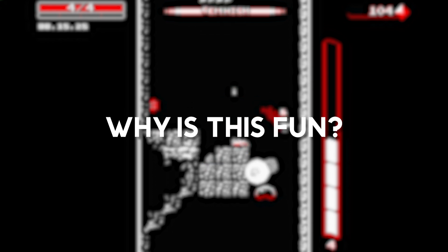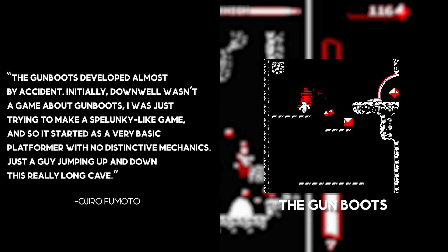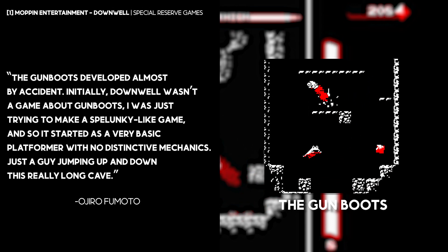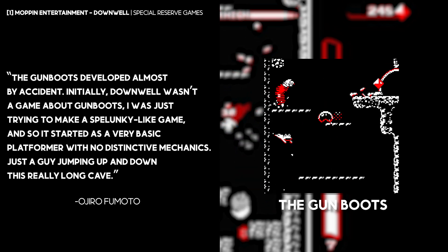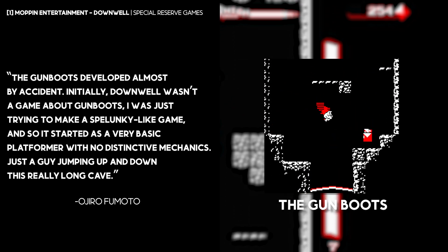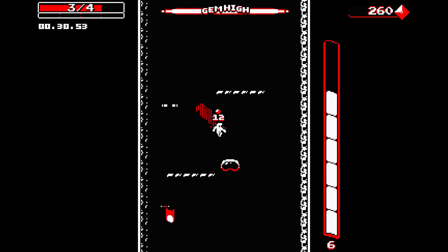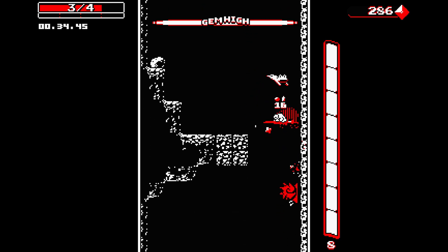But why exactly is it fun? The core mechanic of the game, which are the gun boots, was something Fumoto didn't originally have planned from the start. In fact, the gun boots were just one of the many mechanics that Fumoto would try before ultimately settling on the downward shooting mechanic that we all know today. While his game didn't start with something inherently unique, through his development process, he was able to find something that works best for him.